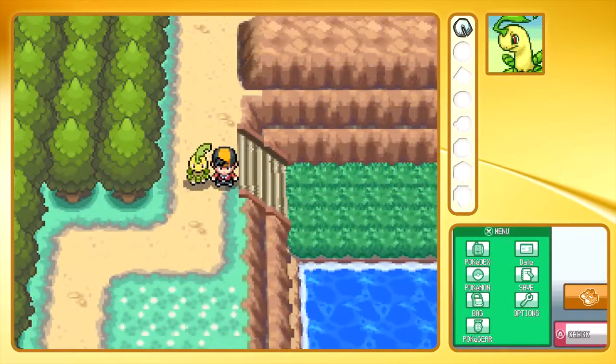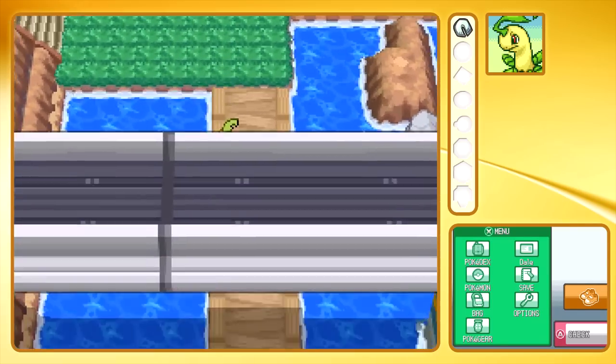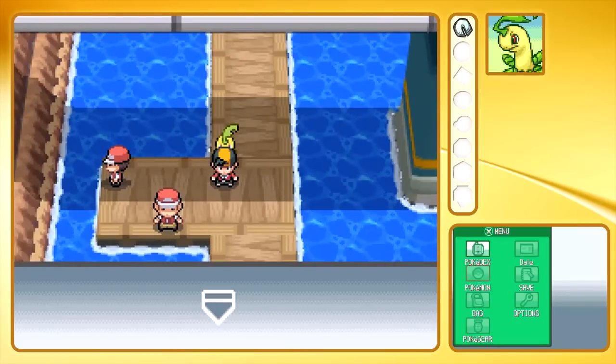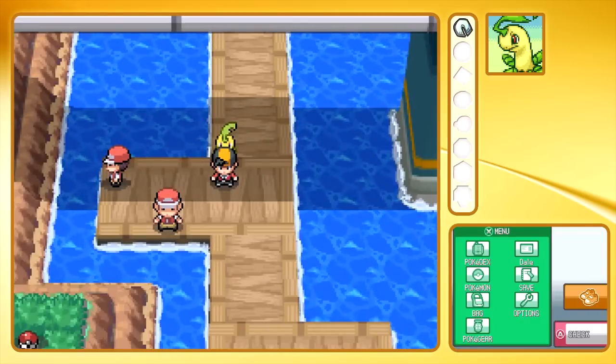Ladies and gentlemen, what's going on? Welcome back to Pokemon HeartGold. Last time we defeated Falkner just about — and that was such a bad battle. Today we are on Route 32 on our way to Union Cave and Azalea Town.